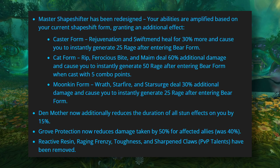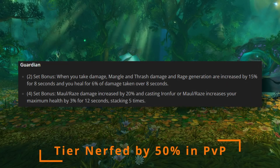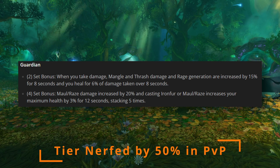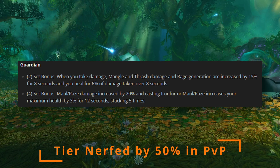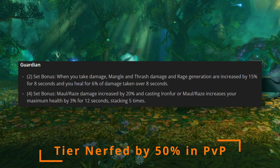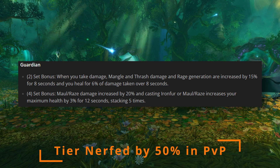Master Shapeshifter has also seen a redesign but still lacks utility compared to other more viable options. Now let's talk about the tier set. Our two-set reads: when you take damage, Mangle and Thrash damage and rage generation are increased by 15 percent for eight seconds, and you heal for six percent of that damage taken over eight seconds. Our four-set adds: Raze/Maul damage is increased by 20 percent, and casting Iron Fur or Raze/Maul increases your maximum health by three percent for 12 seconds, stacking up to five. These set bonuses play into what is missing with the class mastery and into its survivability, with the added bonus of general throughput.